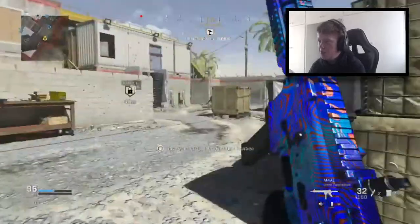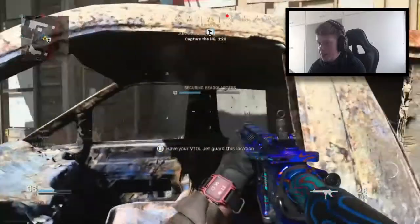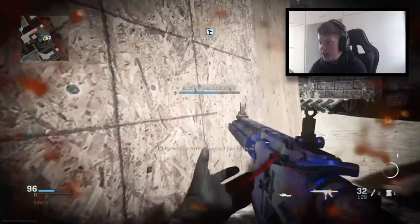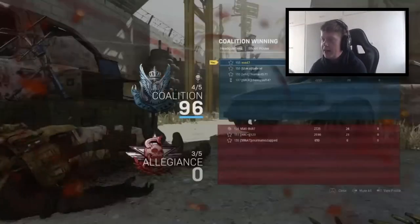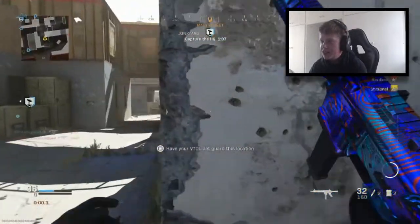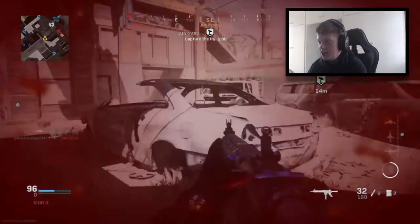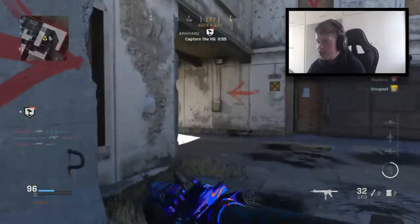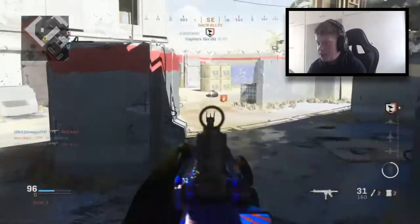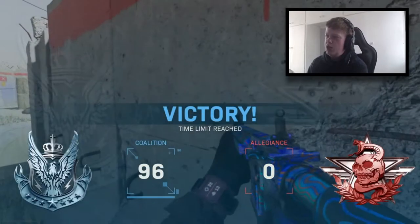Sniped in the back again. Does securing the HQ stop the timer or does it make the timer work? Getting shot in the back constantly. Is that the end? The timer has actually stopped — 0.3 seconds. I have no idea how the timer works in headquarters — if you do let me know in the comments. How did I not see this kid in the corner? I saw him last second and realised it was too late. There's a kid sniping back there — you're going to die my friend. The game's going to end but I killed him anyway. 35 kills — not bad.